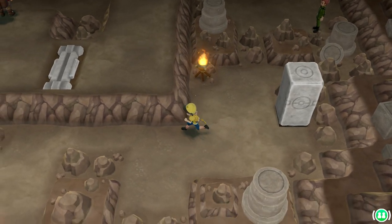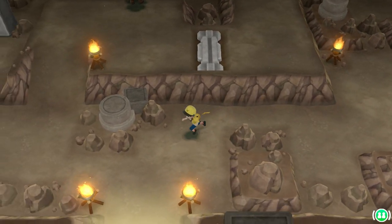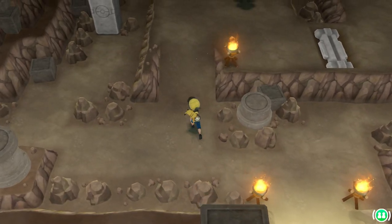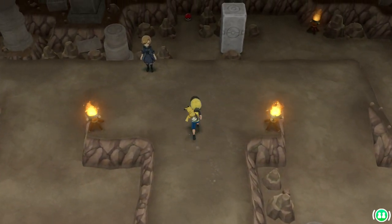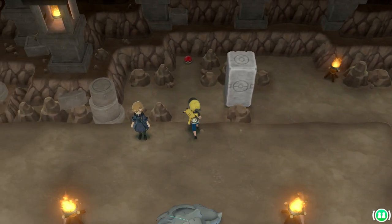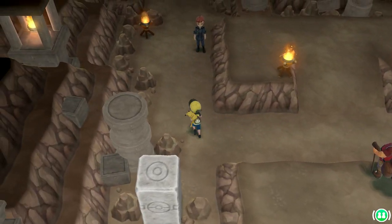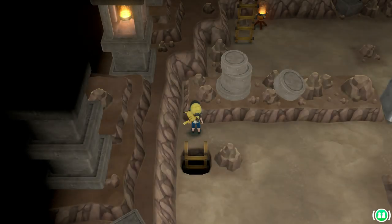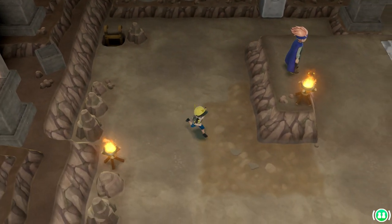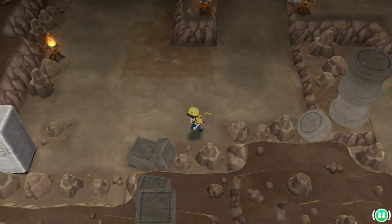You're supposed to push the rock, which is supposed to be right here. That's where you get a leaf stone. Battle that guy — I thought I'd make this a lot quicker. So you're supposed to push the stone over here.